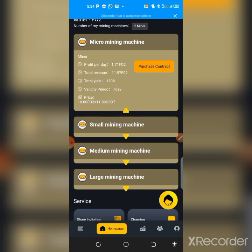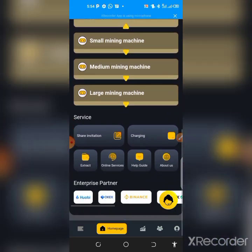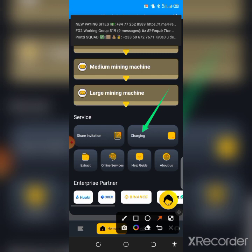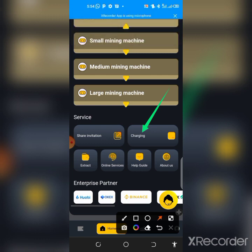Some people are still confused about how deposit and withdrawal works. If you only have the free miner and make profit, you cannot withdraw it directly. What you need to do is deposit to enable withdrawal. It's better to deposit right after activating the free miner so both miners work together for faster earnings and instant withdrawal.